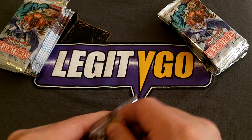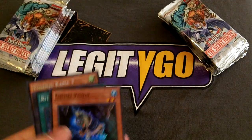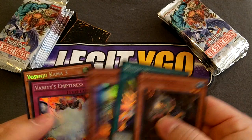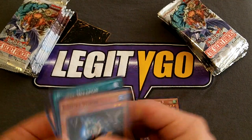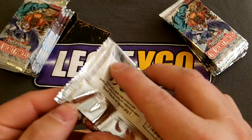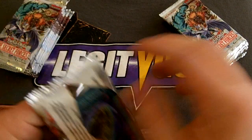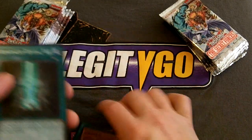Let's start opening packs. Really just going to be pulling out the Necros stuff that I'm looking for. I need to get another Emptiness. There's another Burial — that's nice. Another Kar Kar D.